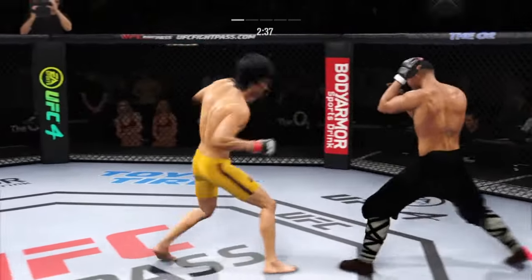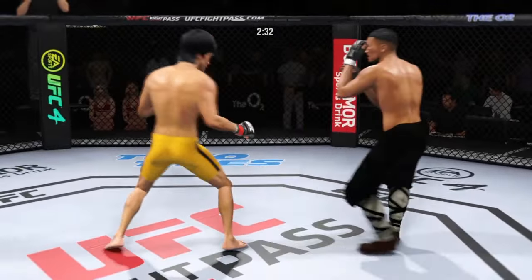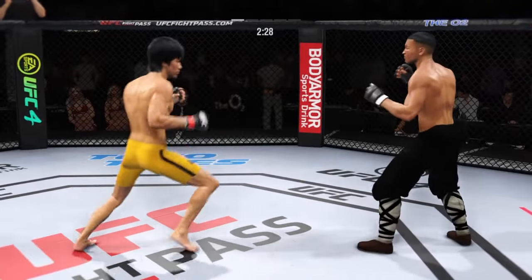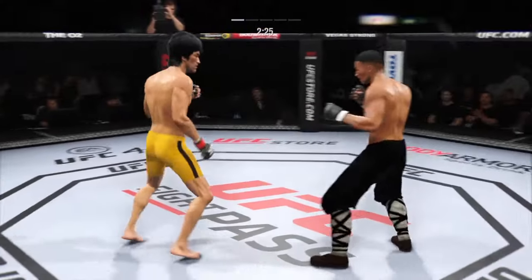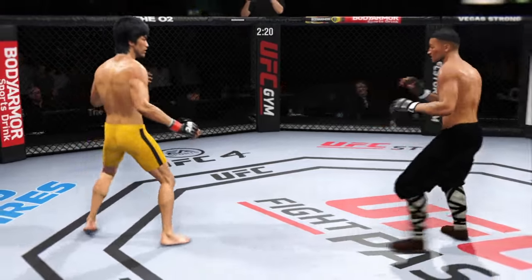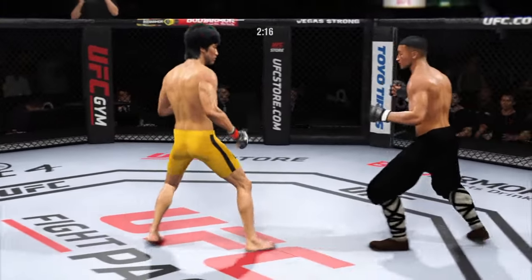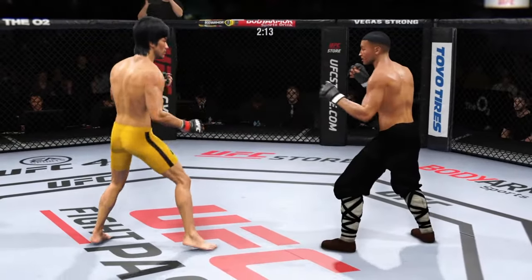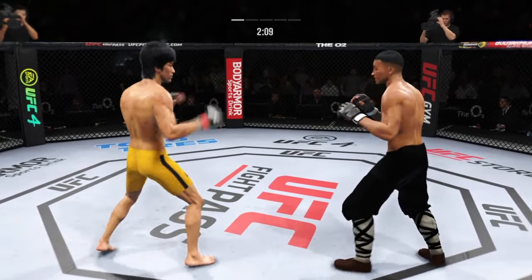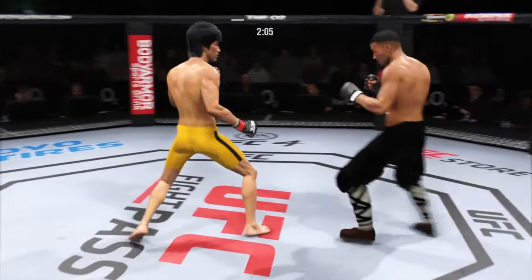What a body kick. Blocks the shot. Trying to go to the body here, unable to find the target. He's very tricky when he throws that body kick. Liver kick — if you take those kicks, it's going to shut your body off.